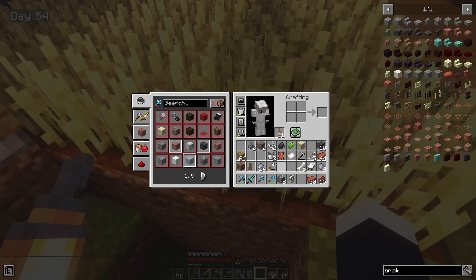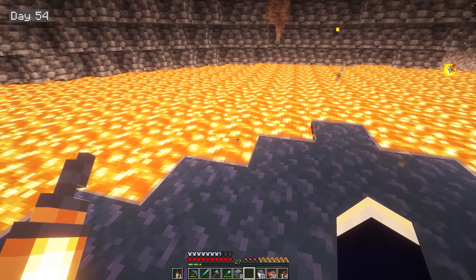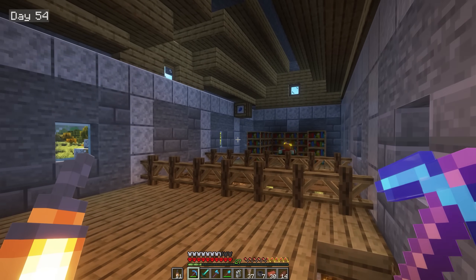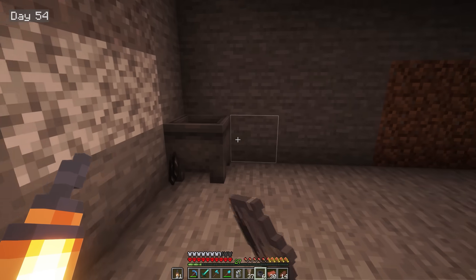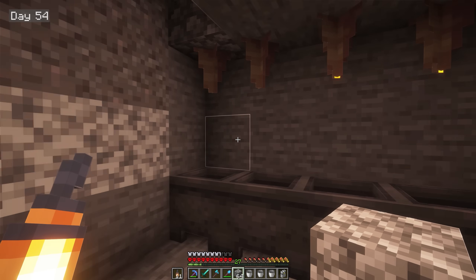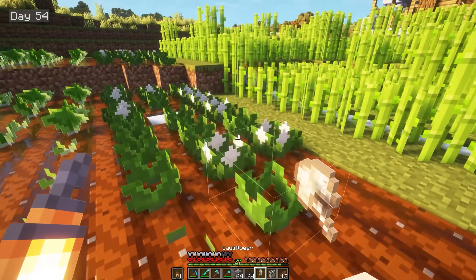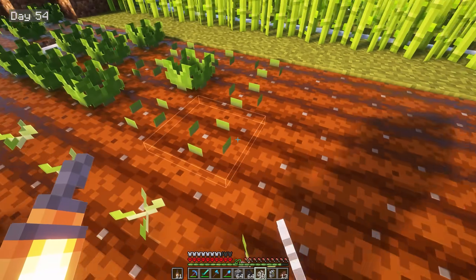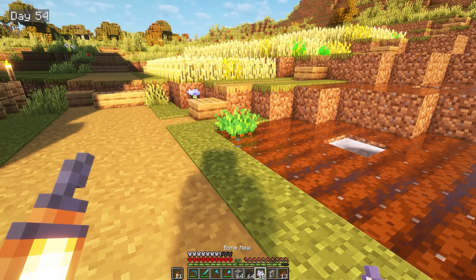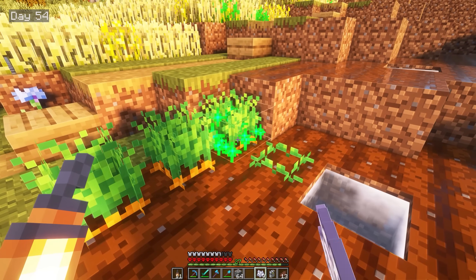I then crafted up 7 bookshelves which ended up being the perfect amount for the enchanting area. Remembering my pickaxe showed fortune 3, I sought to enchant that first and we ended up with an amazing set of enchantments — Unbreaking 3, Fortune 3, and Efficiency 4. I couldn't be more happy. I then started cooking up all the meat I collected along with gathering bricks from all the furnaces, getting back to level 30 meaning I could enchant another tool. I decided a shovel would be the next best one as I was doing a lot of terraforming. We ended up with another amazing set of enchantments with Efficiency 4, Unbreaking 3, and Fortune 3. I was so excited we'd get more clay from each block but it turns out you only ever get 4 from each block, which kinda sucks. I then spent the rest of day 53 gathering more clay, and upon returning home to smelt it up I completely ran out of coal.